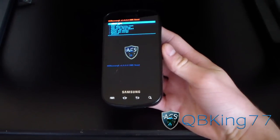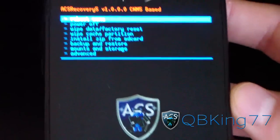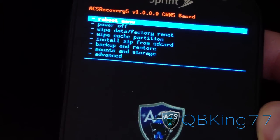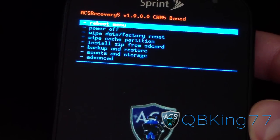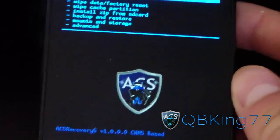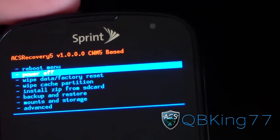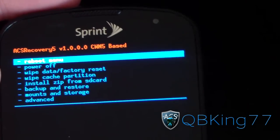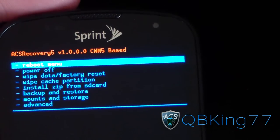As you can see, ACS Recovery 5 right there. Now, if you are already on an MTD version of CM7, you can just wipe your cache and Dalvik cache and flash — you don't have to wipe your data. For everyone, I recommend going to Backup and Restore and hitting backup to make an Android backup.